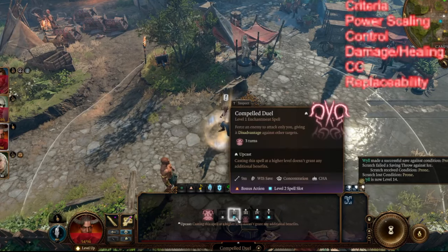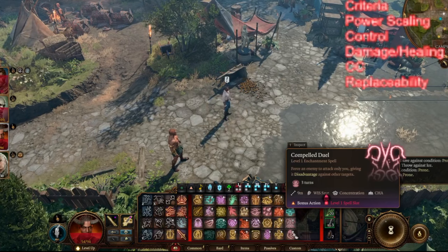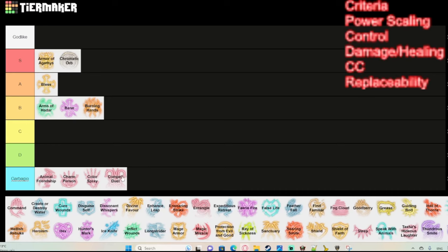Compelled Duel is not one of the best paladin abilities in my opinion. It's pretty bad. It's actually really useful when the AI uses it on you, but when you use it on NPCs or enemies, it doesn't really change much of how they behave.